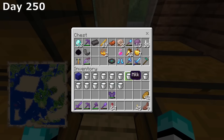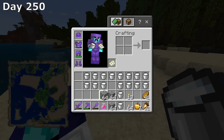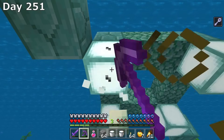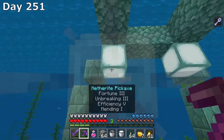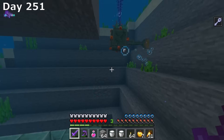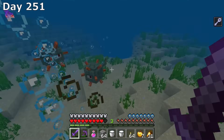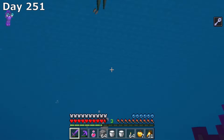On day 250, it was time to gear up for this fight. Here is everything that I will be using to conquer this ocean monument. On day 251, I start with a jump scare but now it's time to take on this fight. The first thing I do is try to mine a sea lantern, but I have the mining fatigue. So I quickly drink a bucket of milk, then I get the sea lantern, but then I get hit with the mining fatigue again. I come across my first guardian and the fight begins. This first fight wasn't too difficult, but having knockback on my sword actually makes this fight much more difficult — especially because guardians have ranged attacks and I don't, so hitting them back just gives them a bigger advantage.